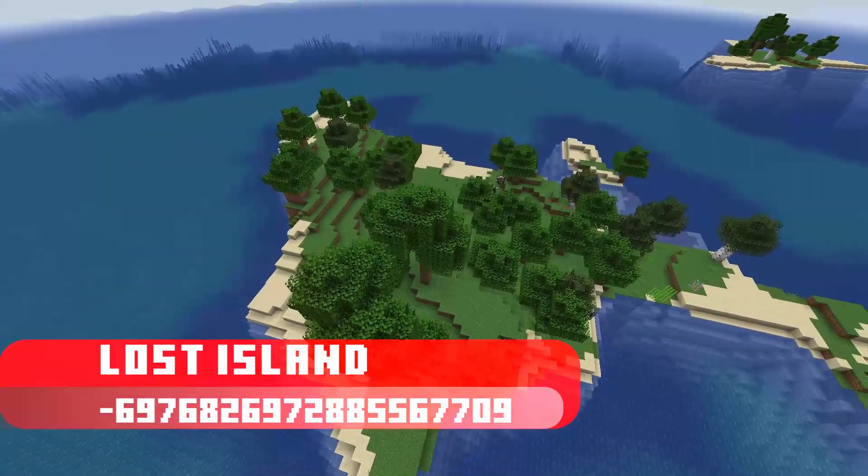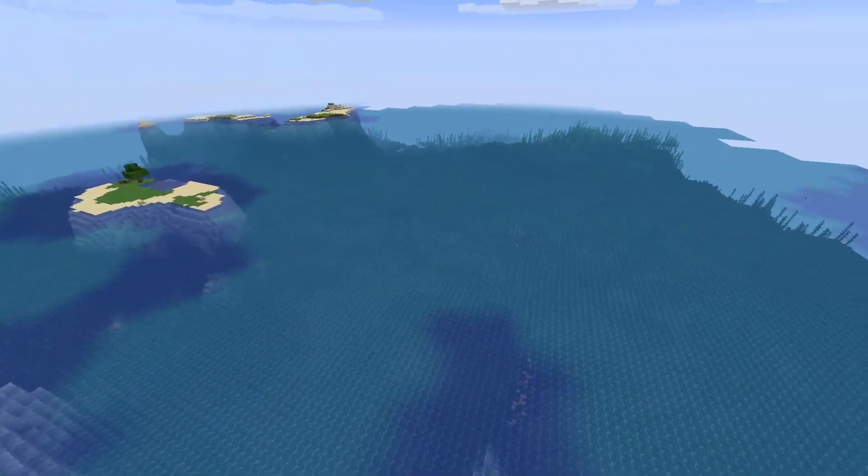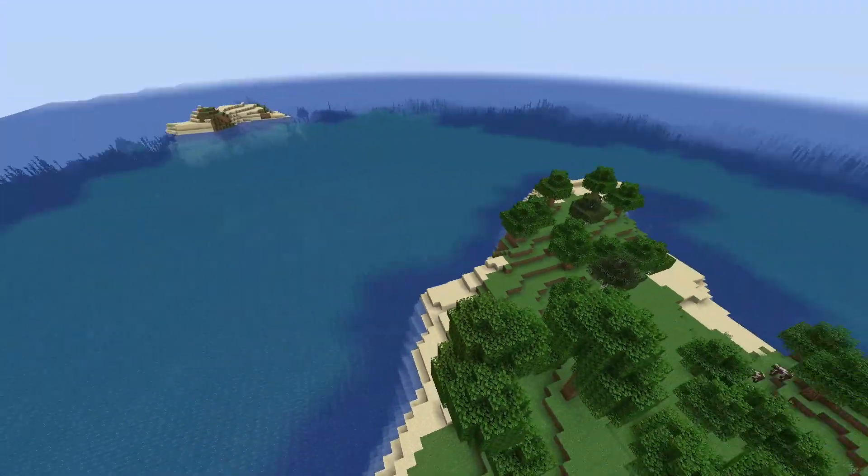Next up is a small island with some trees nearby to get you started off right. The new amethyst geode is right below, and out in the water there are ruins for loot.